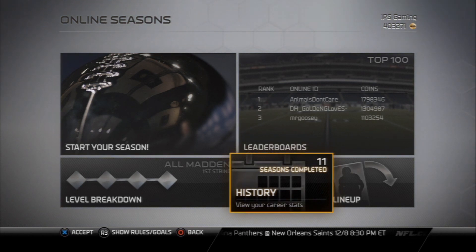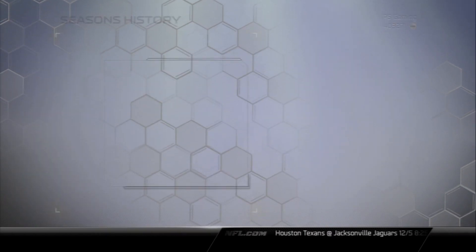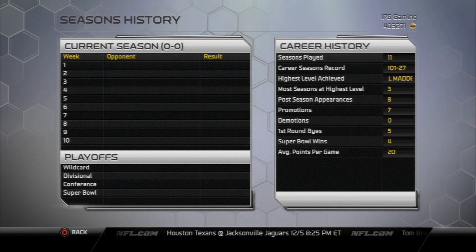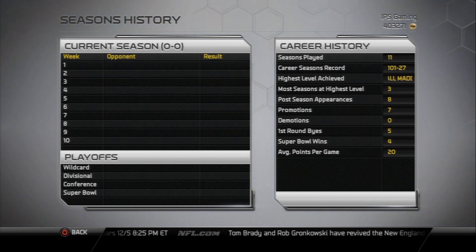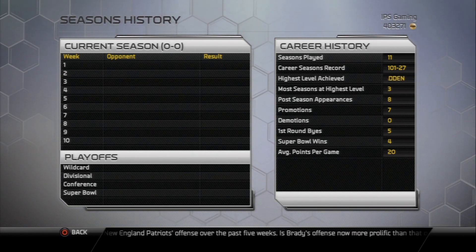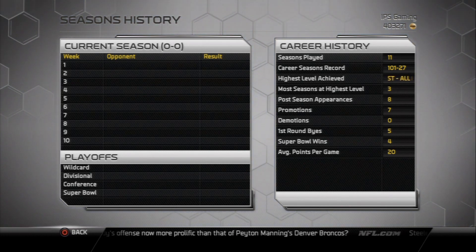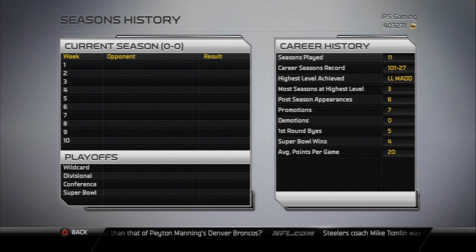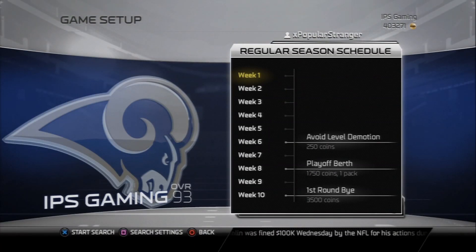I told you guys I'd be hitting you off with three Ultimate Team videos in a row, three days in a row. Today is day number two — we're going to do the team update. Tomorrow I still have planned a gameplay. It was supposed to be my 100th win, but unfortunately my 100th win came at a disconnection in the second quarter, so it just wasn't gameplay or video worthy. My overall record is 101-27. I did go 1-2 yesterday, so it wasn't really a good day for me. I plan on attacking Ultimate Team a lot today, so the gameplay you'll see tomorrow hasn't been played yet — I'm hoping to get a good game. Still, 101-27 is the record, still not bad. We're going to be kicking off a brand new season. You can see we're sitting at a 93 overall.